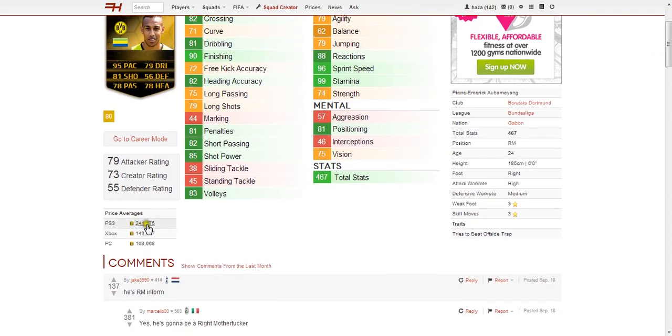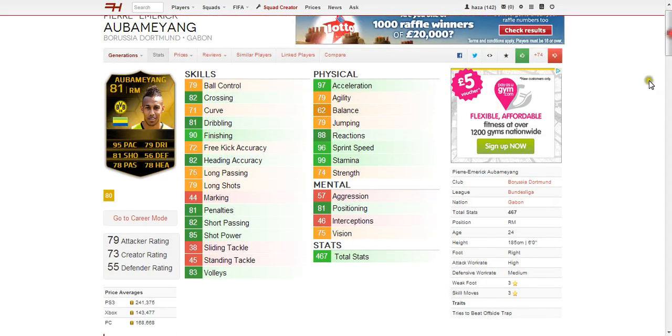Moving on to his price averages: on PS3 his price average is 241,000 coins, on Xbox 143,000 and on PC 168,000. His attack work rate is high, his defence work rate is medium, and he has 3 star weak foot and 3 star skill moves, which are both average.